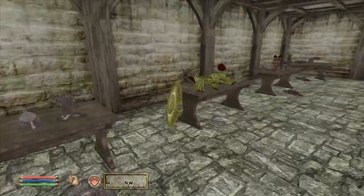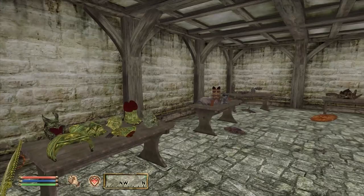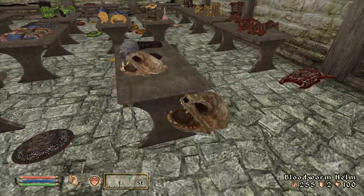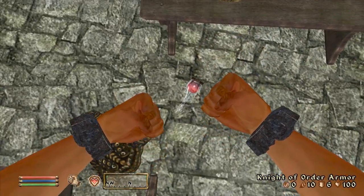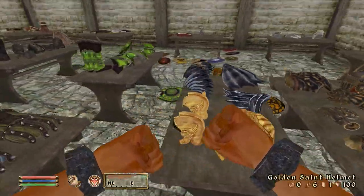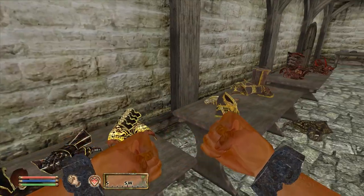Next up is the armor warehouse. In here we can find tables decorated with all the generic armor types found in the game, as well as unique items such as some quest rewards. With the Shivering Isles DLC, some of that armor is also present — Madness armor, Ember armor, as well as test variants of Dark Seducer, Golden Saint and Knight of Order armor. You might have seen this room in my video on leather armor. It's a nice novelty, but that's about it.